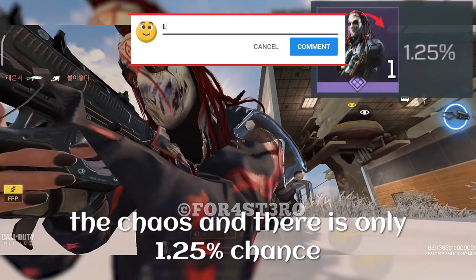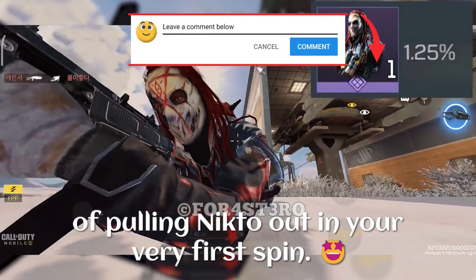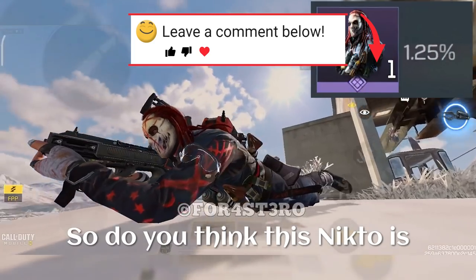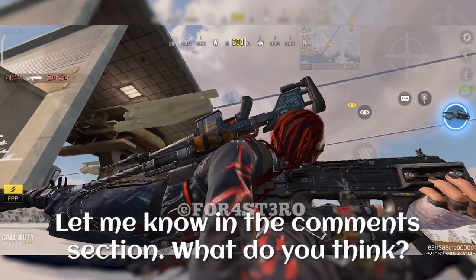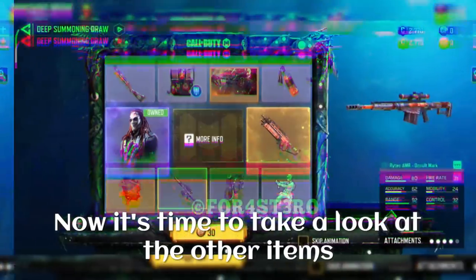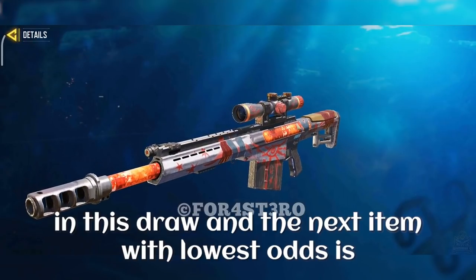There is only a 1.25% chance of pulling Nikto out in your very first spin. So do you think this Nikto is better than all the other Nikto skins? Let me know in the comment section. Now it's time to take a look at the other items in this draw.